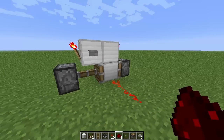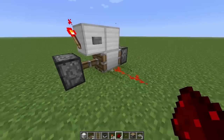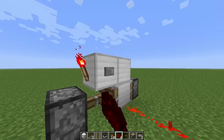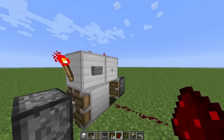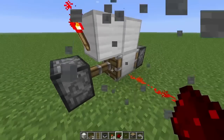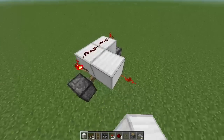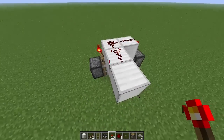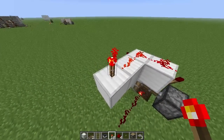An RS NOR latch is very similar to a T-flip-flop in functionality, except this here only has one input, and that's this button. So no matter how many times we click this button, it's going to go backwards and forwards. Of course it doesn't just have to be a button — it can be a redstone signal, just like this. So this could be our input here, and this will change the state of our T-flip-flop as well.